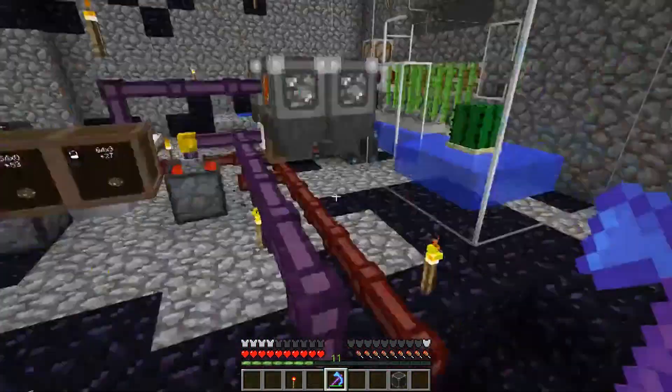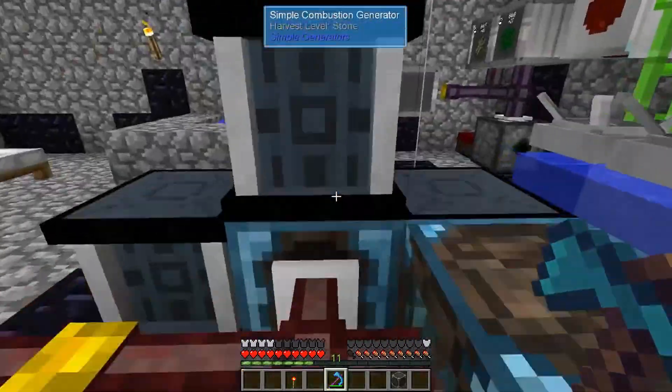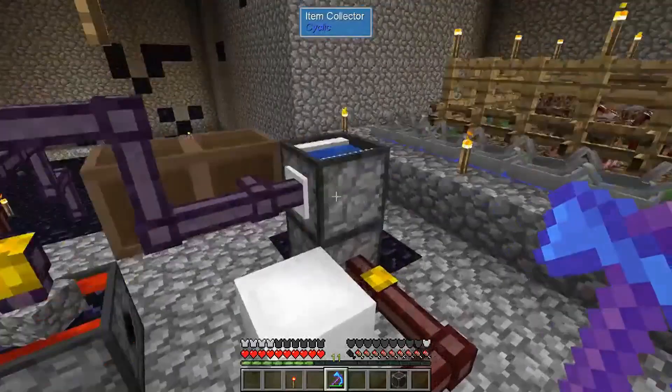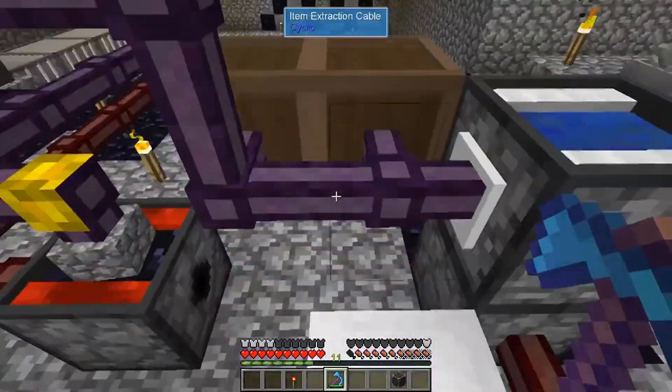All those ones upstairs didn't even take two shipping containers - that's just how awesome these are. Each one of these can hold 4,000 by default and you can upgrade. The highest I've upgraded a single thing is like 50,000. I think this one's one of the higher ones - yeah, 40,000. So we got all that, now we just need to connect it all up.